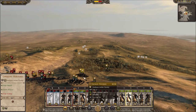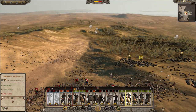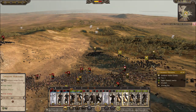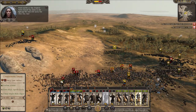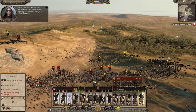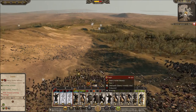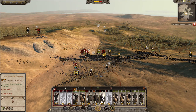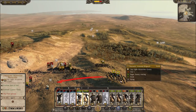Now we're getting some rear charges — that's good. Pop ability — take out the general, do not let the general escape. Charge! Nice rear charges. We are gonna crush those units between us. Dammit, I was gonna pop the unbreakable ability but I couldn't pop it in time unfortunately.